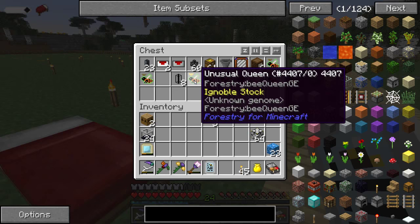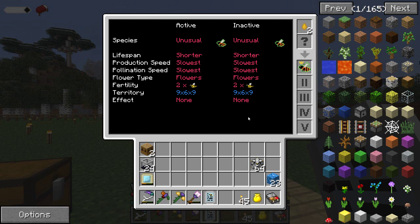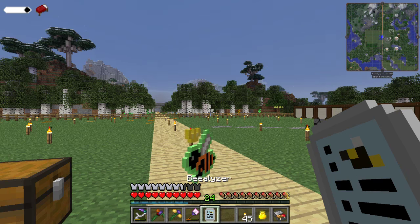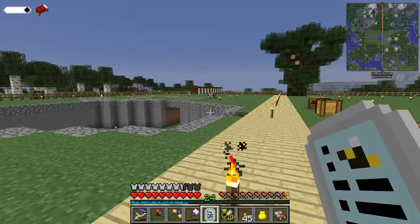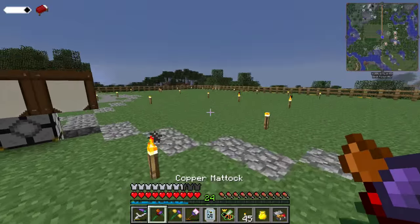Which bees do I want to check out? Let's check out this unusual queen. The territory of a bee is a nine by six by nine - so six tall, probably three above and three below, or maybe six above and none below. We'll leave it as a nine by nine area. So I'm giving them a sixteen by sixteen area over here, and they only actually need a nine by nine area.